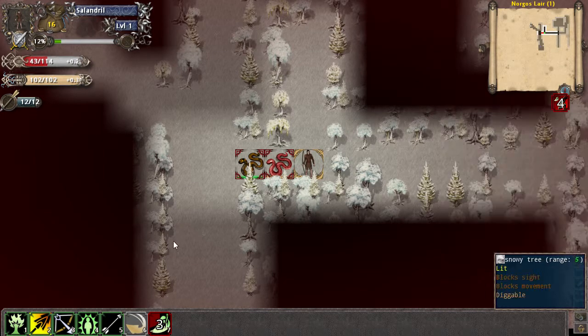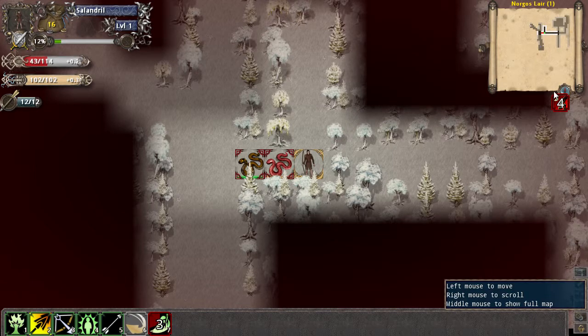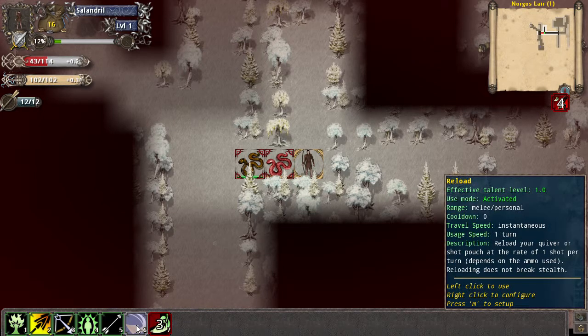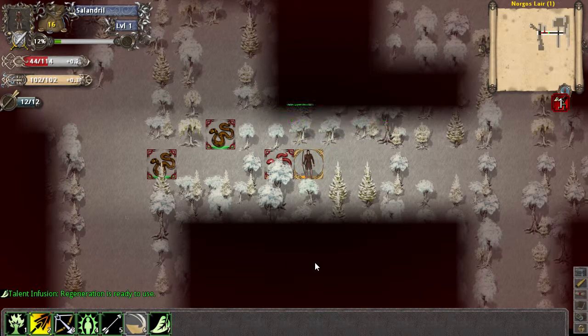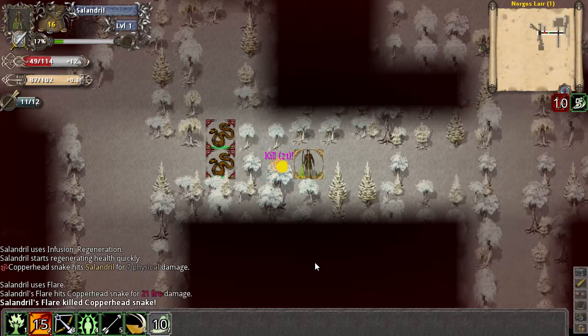A wild infusion — that gets rid of effects that I have on myself. We can reload our quiver — one shot per turn. Okay, it doesn't break stuff. That's nice. I mean, I'm an archer and I should be using my archer skills, so let's quickly just hit two, fire, and fire our bow a few more times. I have a bow, right? Let me check inventory — I have a bow. Do I have arrows? I have arrows.